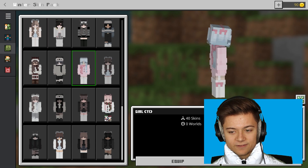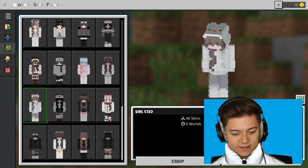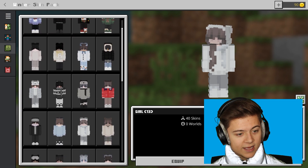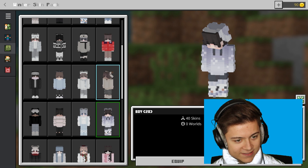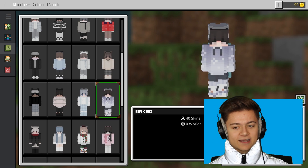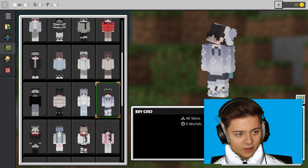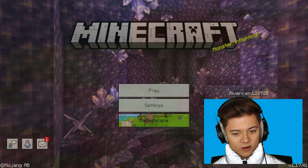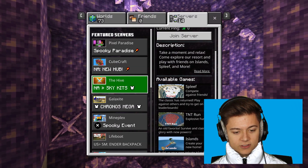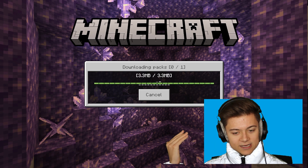We're getting near the end and overall it's a pretty good skin pack. I'm gonna go ahead and pick one right now and test it out in game. I'm going with this one right here - it actually kind of looks like my normal skin. I'm pressing back and jumping on a server - dropping on the Hive MC right now. It says my connection's bad but we should be fine.